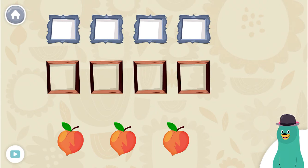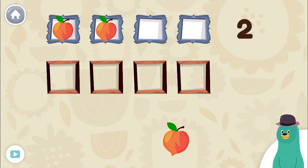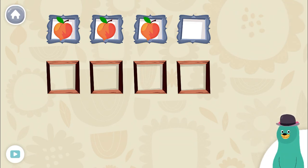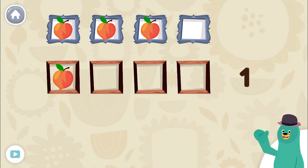Drag three fruit to the blue squares on top. One, two, three. Yay! You dragged three fruit. Drag one fruit to the brown squares on bottom. Good job! You dragged one fruit.